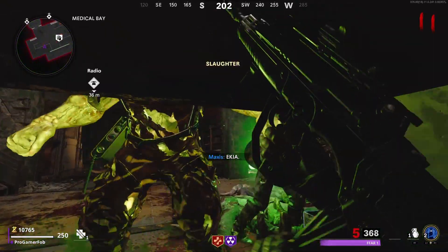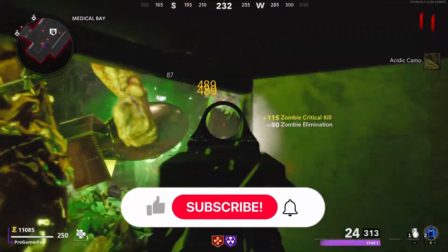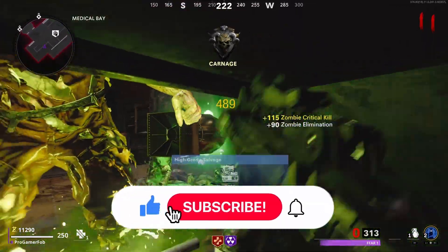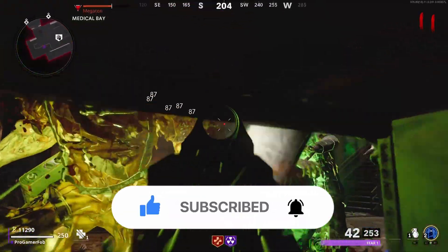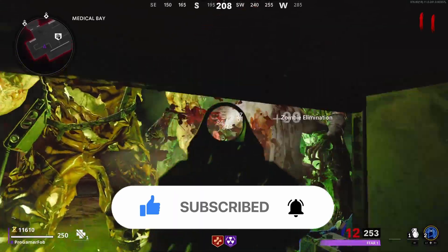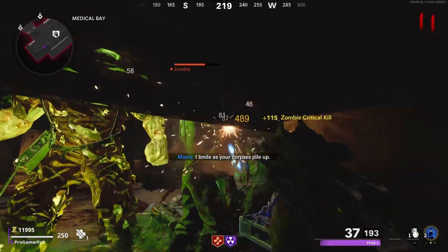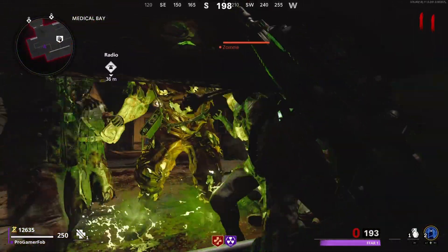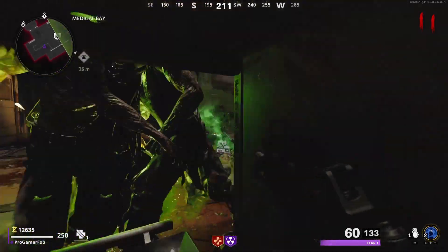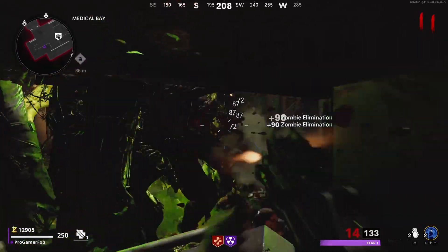And there you go guys, that is how you do the PhD slider glitch on The Machine. If you enjoyed this video, drop a like and subscribe to the channel. We're only six subs away from hitting 300, so I appreciate the help. Follow me on all social medias and join the Discord — both in the description below. Until next time, peace out.